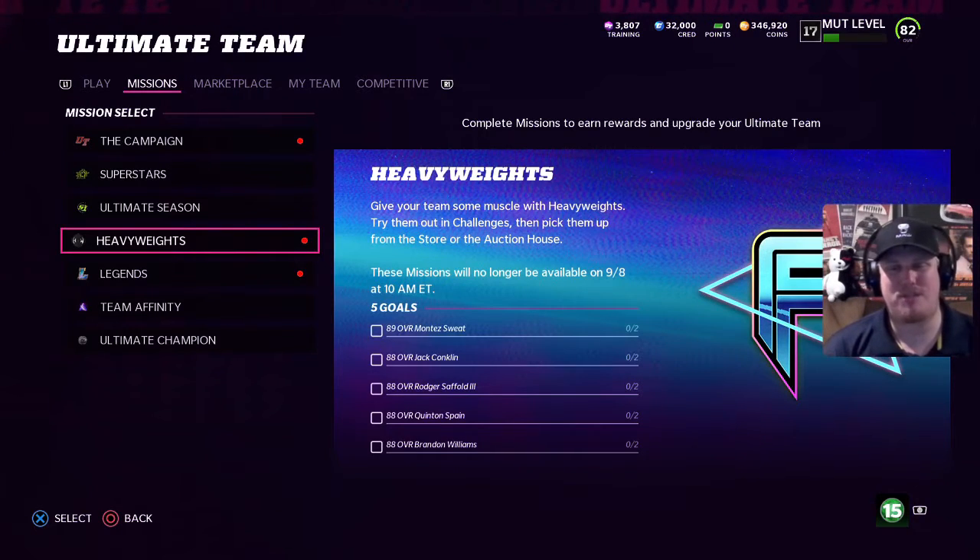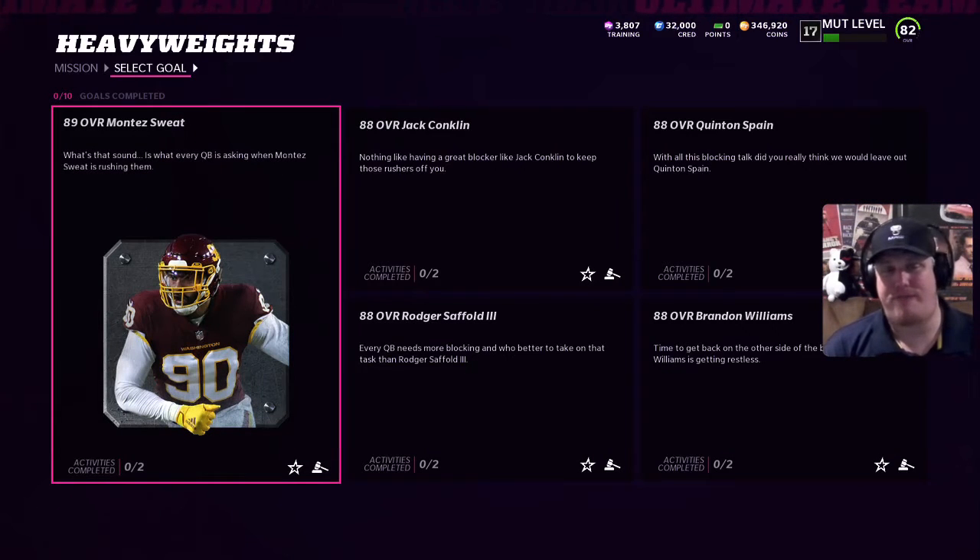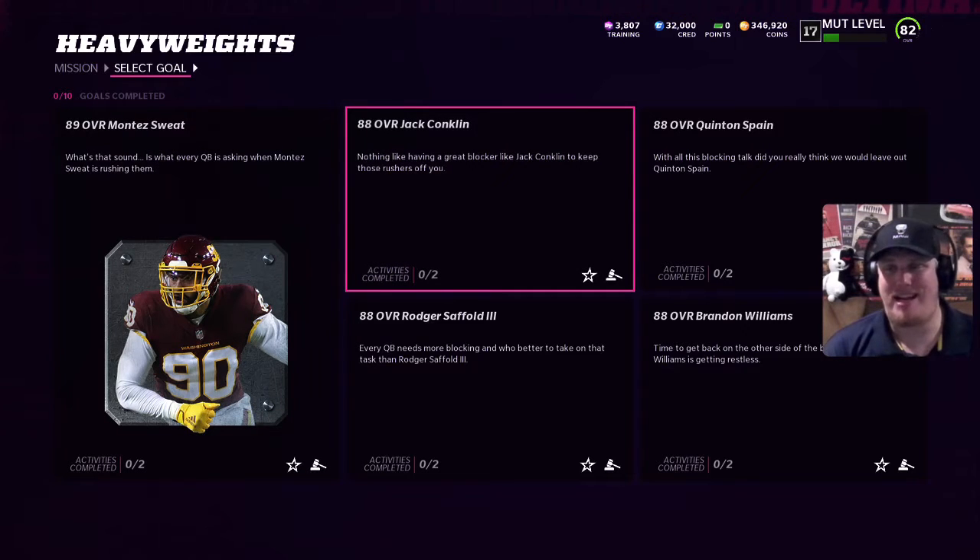The promo says: give your team some muscle with Heavyweights, try them out in these challenges, then pick them up from the store or in the auction house. Missions will no longer be available on 9-8. We have five players: 89 overall Montez Sweat, 88 overall Jack Conklin, 88 overall Quinton Spain, 88 overall Brandon Williams, and 88 Roger Saffold. If you're a Titans fan this week, you're rocking three brand new offensive linemen.